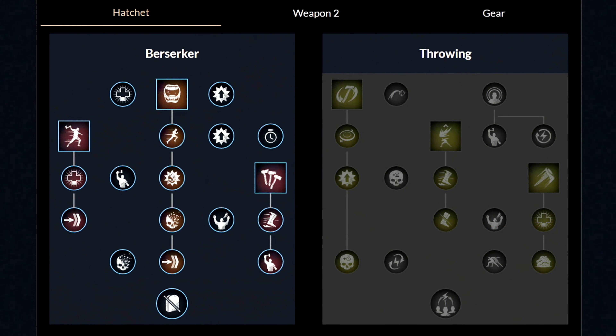Moving over to the first weapon, which is the Hatchet. These are the weapon masteries you want to have. First, you want to unlock the Berserk ability with these two perks. Then unlock the second ability called the Feral Rush, and then get these two perks. And then lastly, unlock the last third ability with these two perks. And that's it. From this point and onwards, you're free to choose in whichever order you want to spend your points.